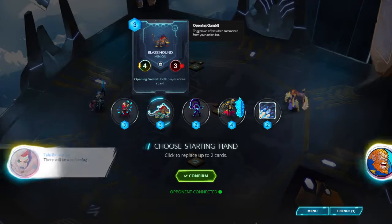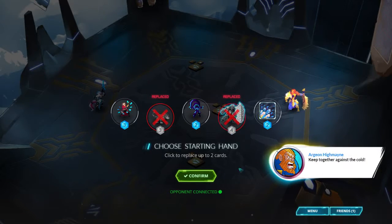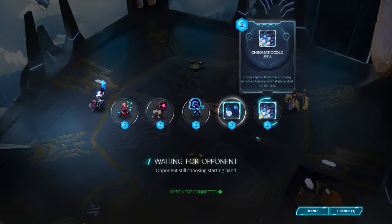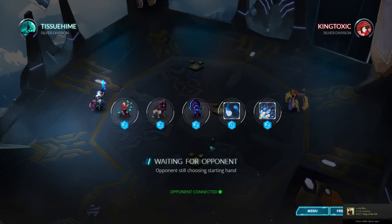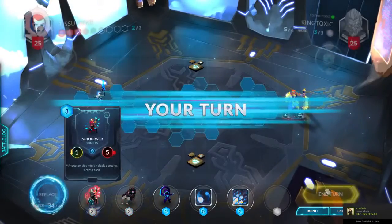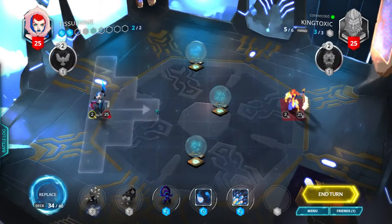So what do we have in hand? We don't need the Blaze Hound or the Primus Shieldmaster — everything else is really nice. I'm going first, so I'm gonna cast Jaxi, and then turn two will be the Sojourner unless I draw something better.